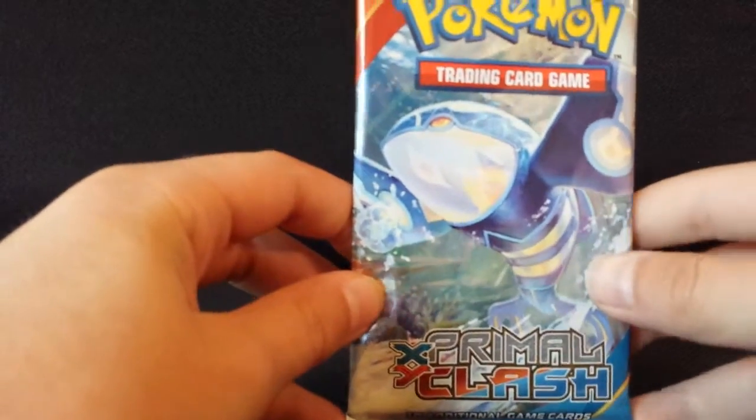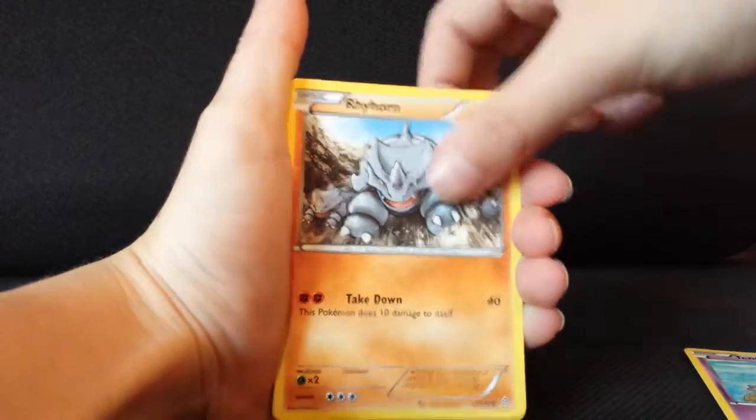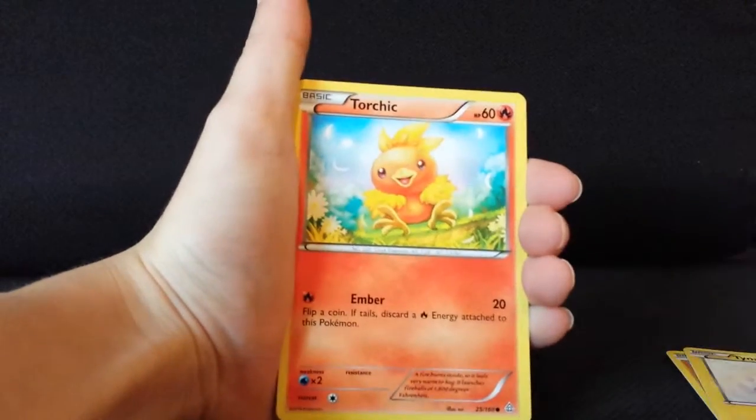Next is an X and Y Primal Clash booster pack — this one has Primal Kyogre on it. The previous pack had an Aegislash EX on the cover. Here's the code card. I haven't had the best of luck with Primal Clash, like many other people, but hopefully I get an EX. Tentacool, Rhyhorn, Tynamo — I like Tynamo, Torchic.